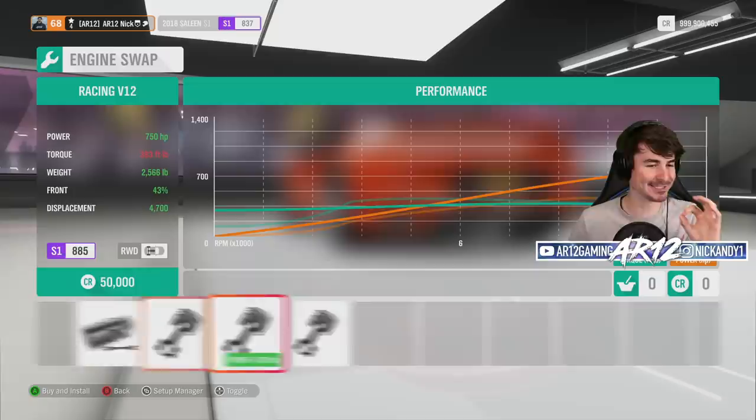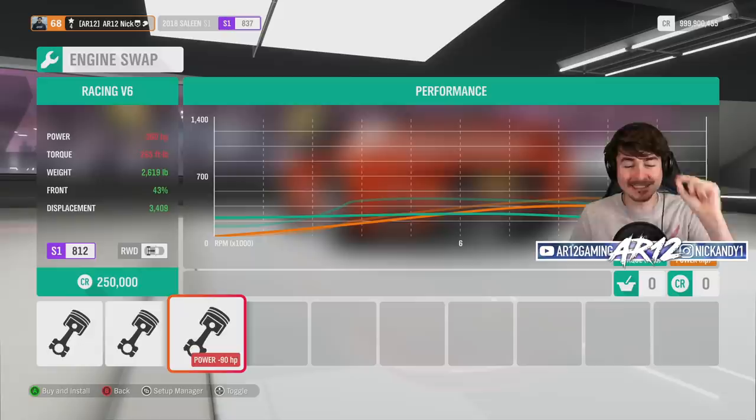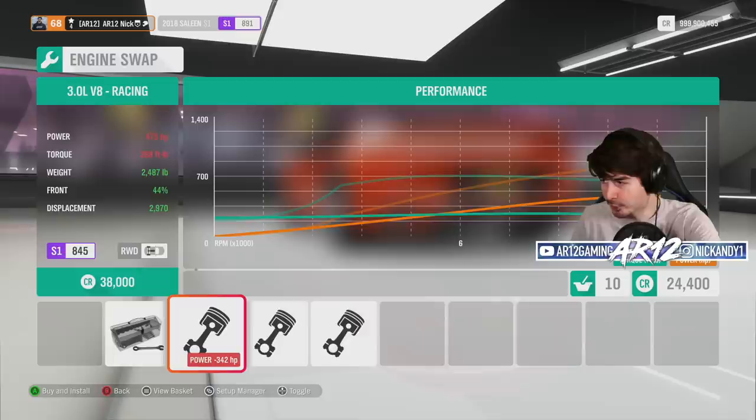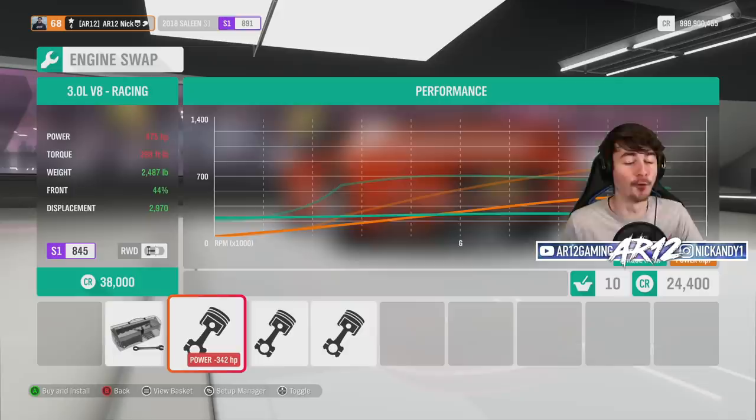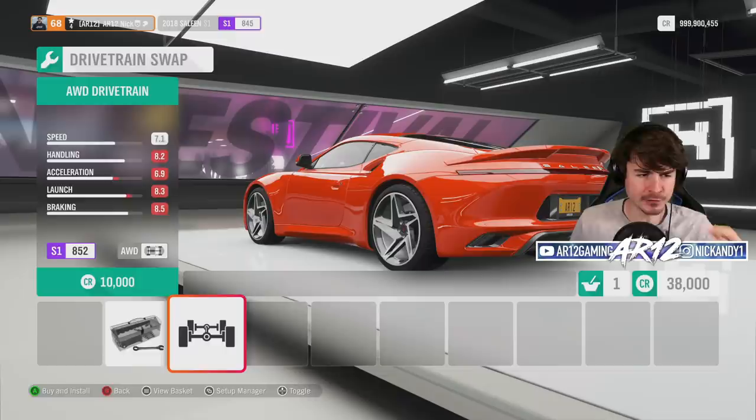Twitch chat says it's from the Ariel Atom — that is super cool. We've also got a racing V12 engine and a racing V6. I'm a little bit disappointed we can't swap in the seven-liter V8 from the Selene S7. We actually save weight — 2,700 pounds down to 2,400 pounds. Anyway, I'm thinking we should do an S1 class race build to start things off.